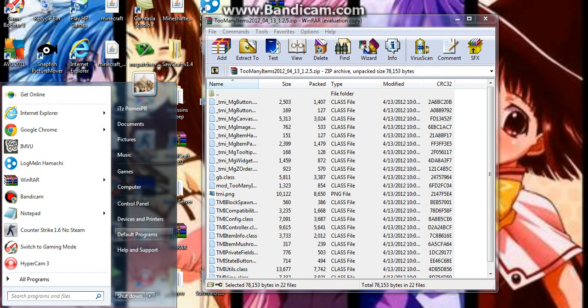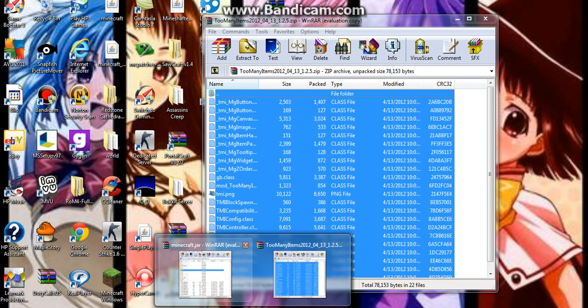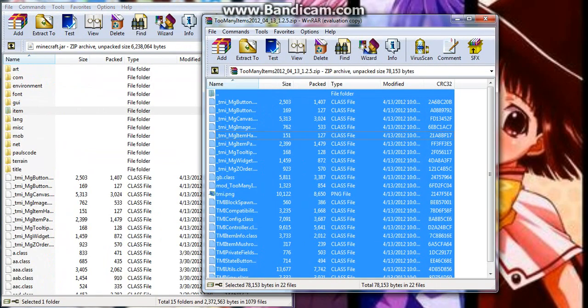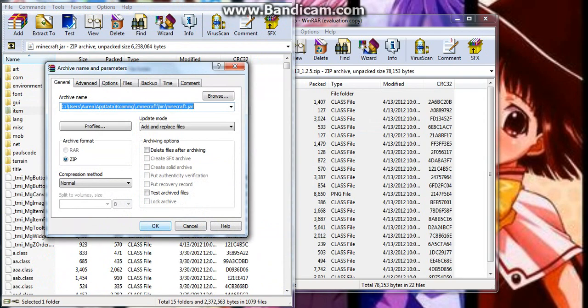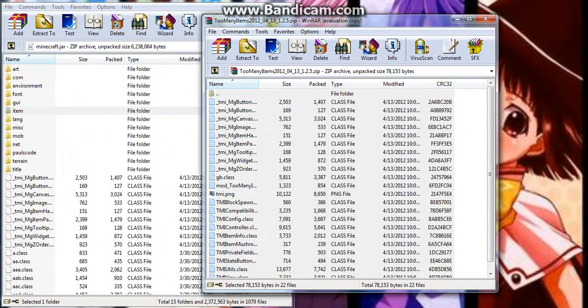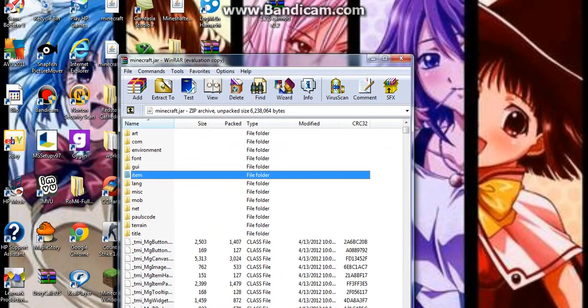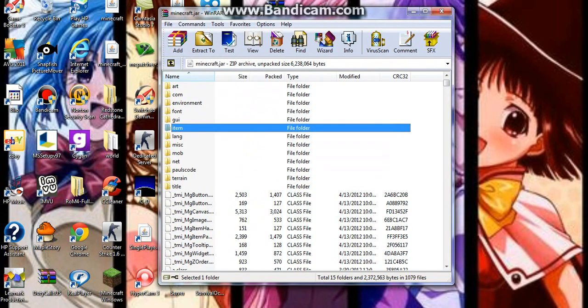Open up your Minecraft and go to singleplayer and open up your inventory — in other words press Z — and there is your Too Many Items. If you have another version it would open with O. You have to be op to use it on multiplayer. Enjoy.